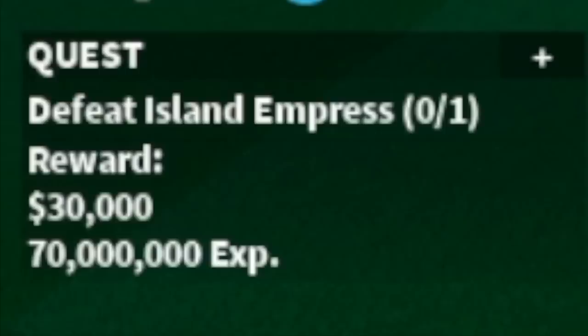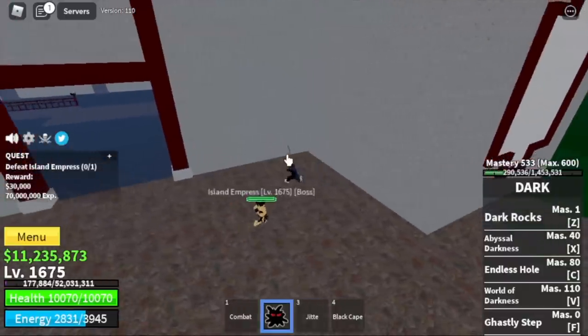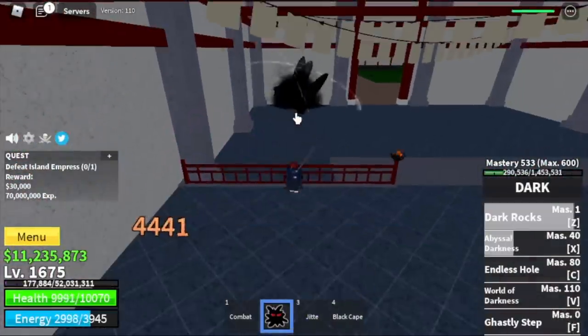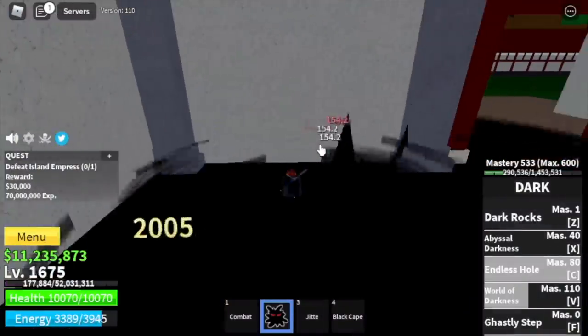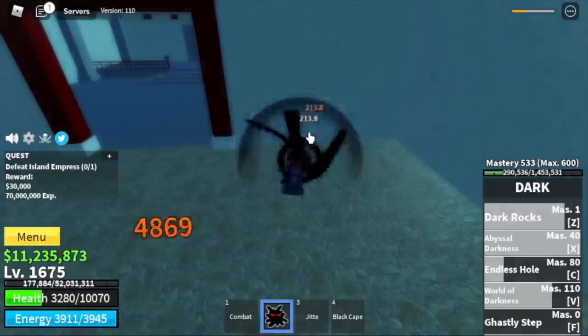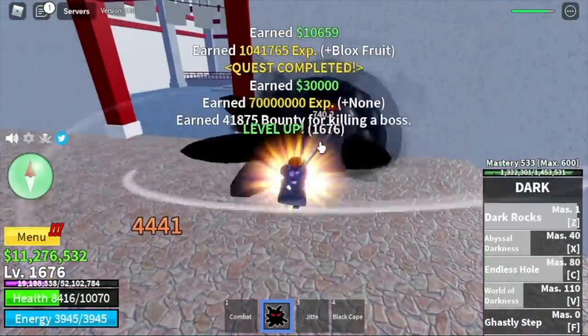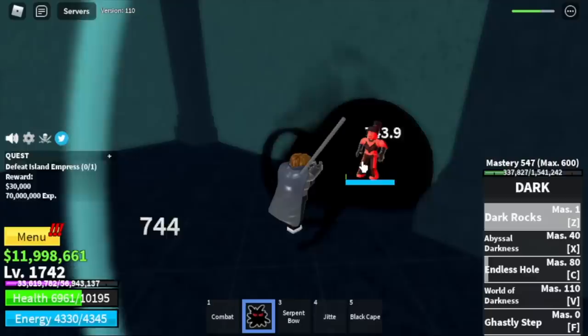Next up is the Hydra Island. Here, we're gonna do server hop with the Island Empress. You can do what we call the Wall Strat. It will be very easy — just take note of the Bounty Hunters, because there are a lot of them here. Our target level here is to reach level 1,750.